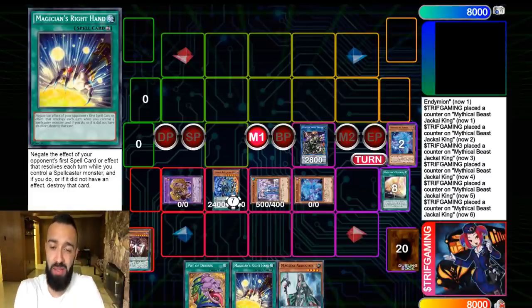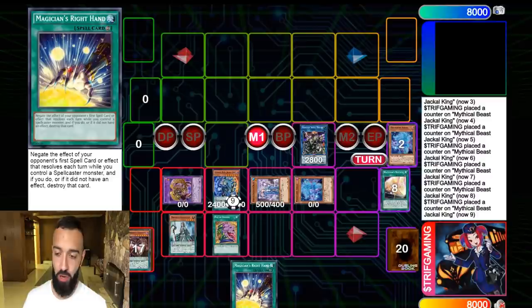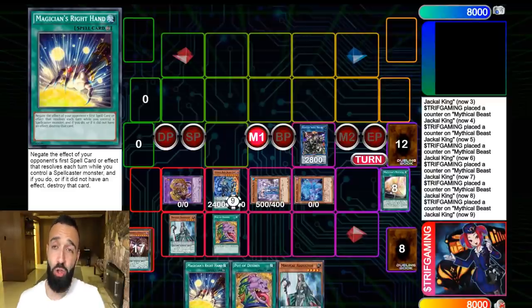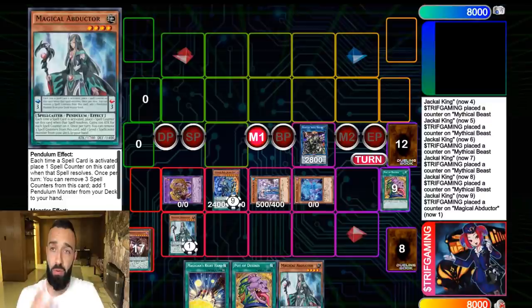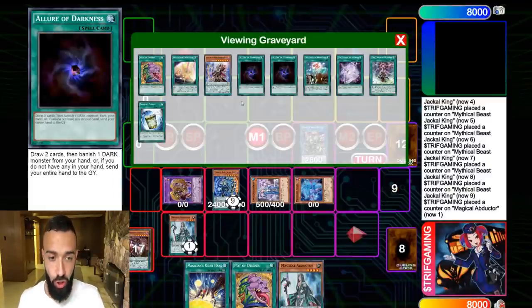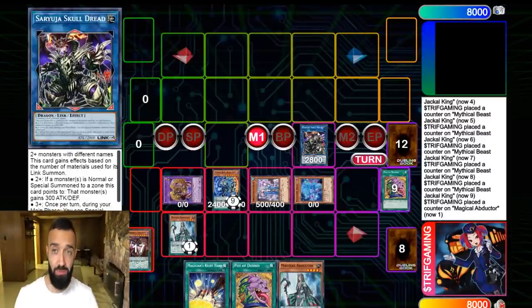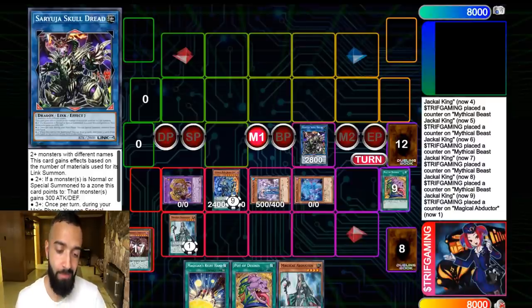Consider the deck profile a bonus part of this video. So this is after everything — we just used our usual, which no one uses by the way, and that's a big mistake for all pendulum plays. We used Desires and we still don't have a high scale. We only have one counter, and if we activate Abductor in the scale, Abductor will have three counters and I can search a card — but I can't activate a card in scale because Abductor is clogging the scale. I drew 12 times — four draws from Sayuja — and I had no high scale after drawing 12 times.